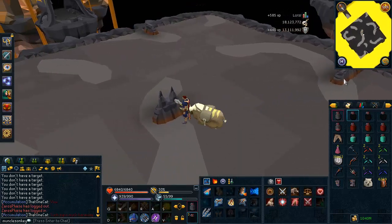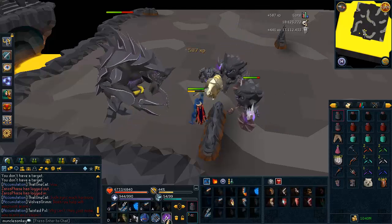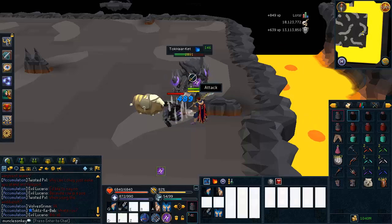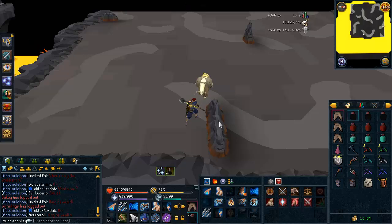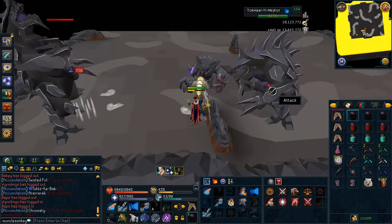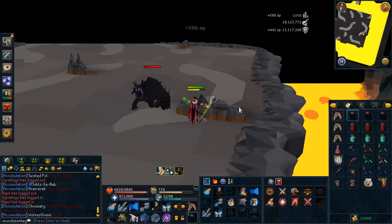You're going to see mostly melee creatures from here until wave 30, so keep that in mind. You might want to start with your magic staff or spellbook out and start with magic at the beginning of each wave. The melee creatures are nothing to worry about — they're very easy. You don't have anything to worry about until wave 28, which is the dill wave, and then wave 30 is the Jad wave. After wave 30 it gets a little more interesting.